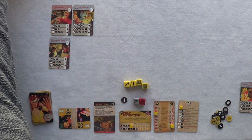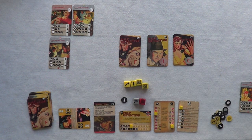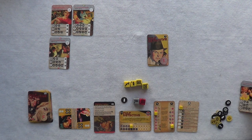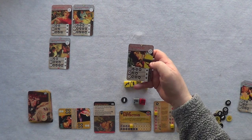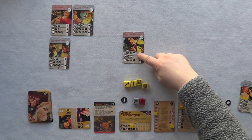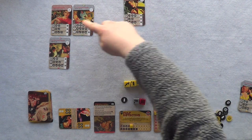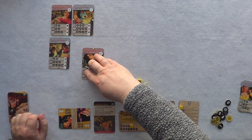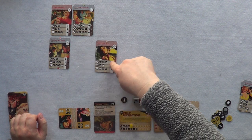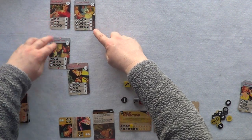Time Marches On, so on to our next turn. Drawing three cards: an item, a Cliffhanger, and I'm going to go for the Informant clue card. I'll put the item back in the deck and keep the Informant. You can see how quickly a turn goes.